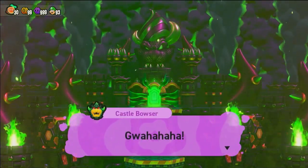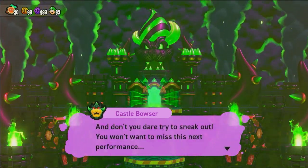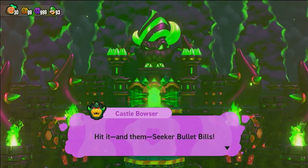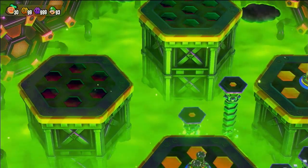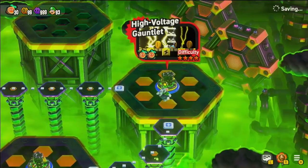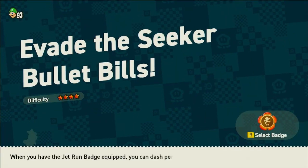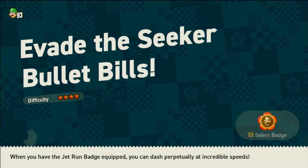Bowser: 'Ready to take a break? Too bad — I banned intermissions in my shows, and you won't want to miss this next performance. These performers will be trying their hardest to miss you. Hit them — seeker Bullet Bills!' So it leads across there — okay cool. Let's do it: Evade the Seeker Bullet Bills! Why do you want me to use the jet room badge? I'm not using that in this level.